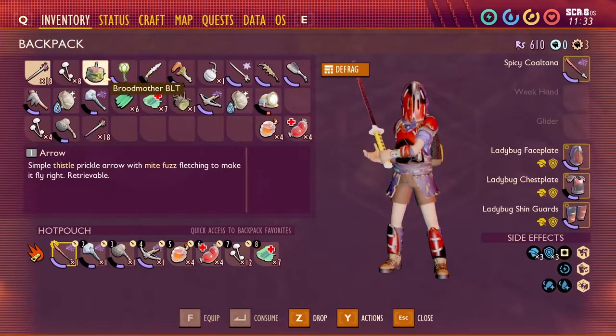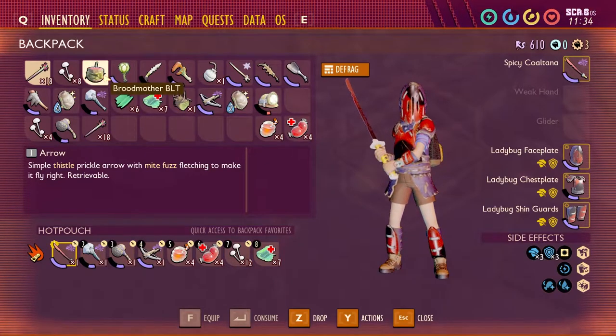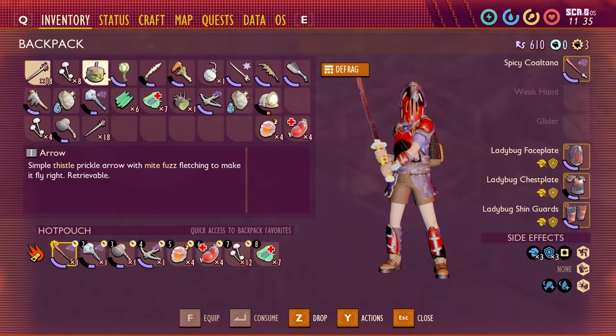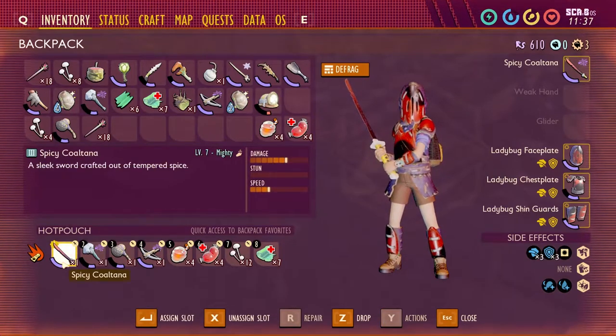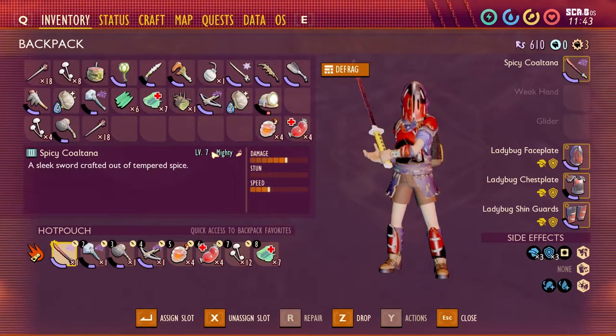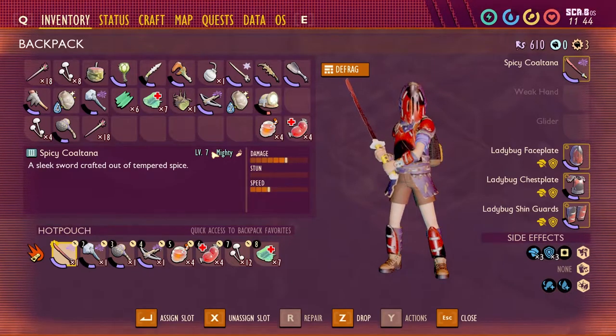You'll need your Brood Mother BLT to activate the boss fight. You'll also want anything spicy — you can use the Spicy Antlion Greatsword or the Spicy Coaltana. Mine is level seven, so I highly recommend going in with higher-level weapons.